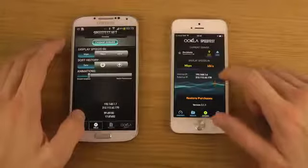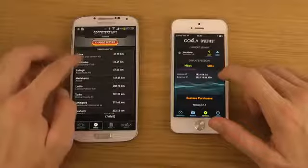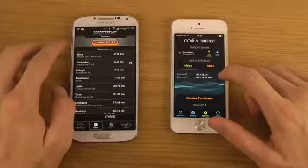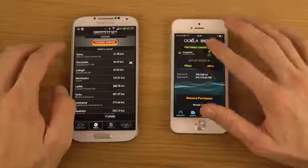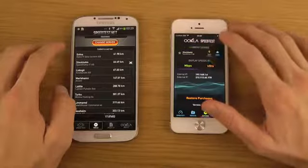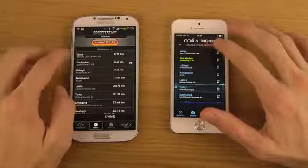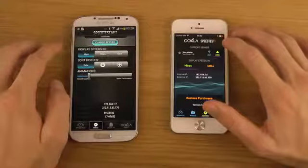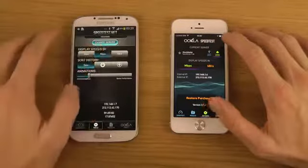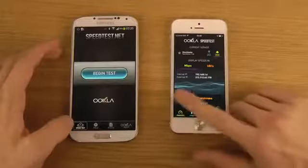I'm gonna make sure they are on the same server — see, I'm gonna pick that one. Yes, now we are on the same server, and then I'm gonna pick megabits per second. Then we should be able to go.